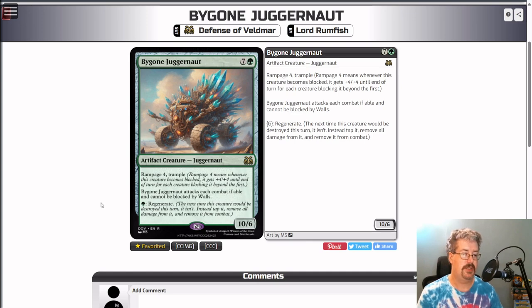Even though you have to attack with it each combat if able, it's a 10-power trampler, so most of the time it would be a good idea to turn it sideways. This is a great top end, especially in limited. In constructed, there are some ways to fetch artifact creatures straight out of your library to the battlefield, so there might be other ways to trick it into play. For limited, I'm going to call this a 3.5. It's not foolproof, but as long as you can regenerate it, it's pretty sticky and hard to get off the board.